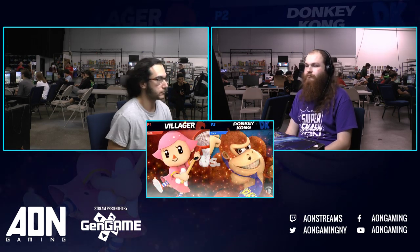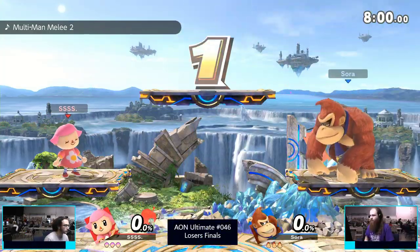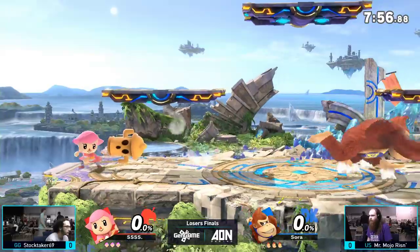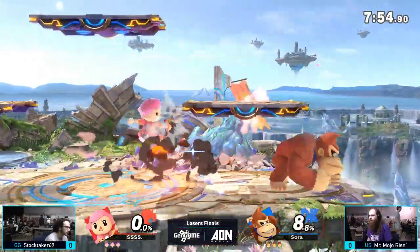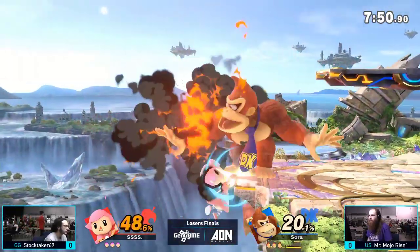He can take that anger and bring it back on Mojo here. So in this top eight, we have seen four characters from Stocktaker thus far. Villager being probably the most classic of his picks — the OG main, the one that really put him on the map here in New York.